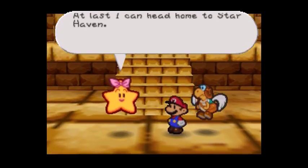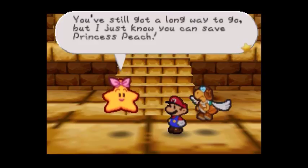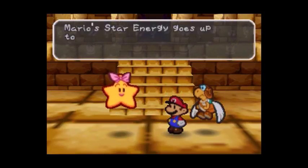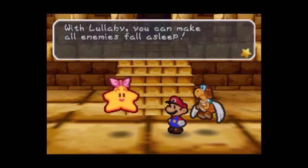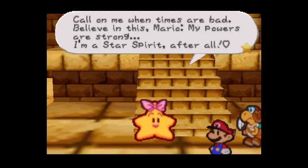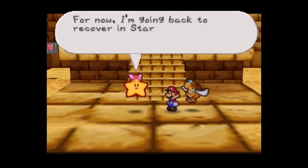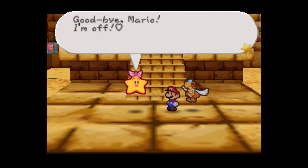Thank you Mario — at last I can head home to Starhaven. My name is Mamar, so nice to meet you in person. You still got a long way to go but I just know you can save Princess Peach. I'll do my best to help you — here's a present for you. Mario's star energy goes up to two. Mario can now use Lullaby, a new star spirit power — with Lullaby you can make all enemies fall asleep. Keep up the good work Mario, you must save the other star spirits as soon as possible. For now I'm going back to recover in Starhaven — goodbye Mario, I'm off.